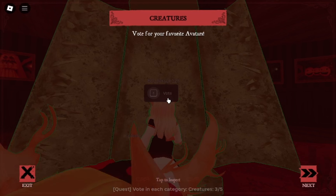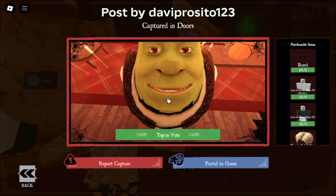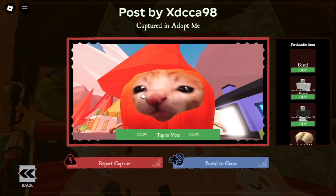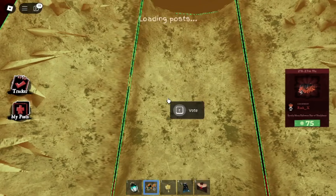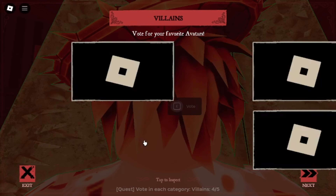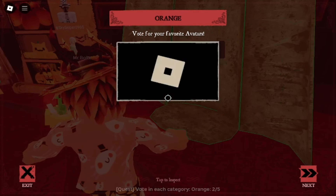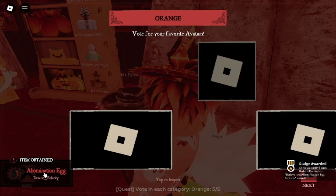So we're going to go up to this Creatures area and click Vote. Then we're going to move on over to the Villain section, and finally we're going to move on over to the Orange section. Then after voting 5 times in each section...